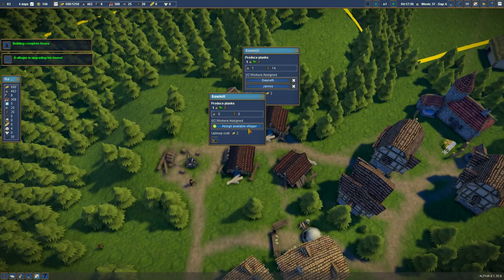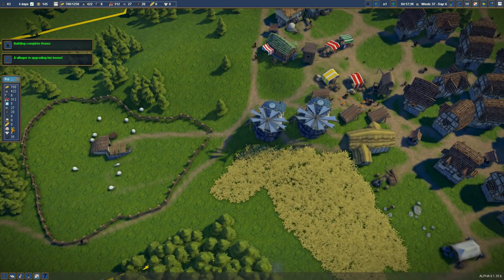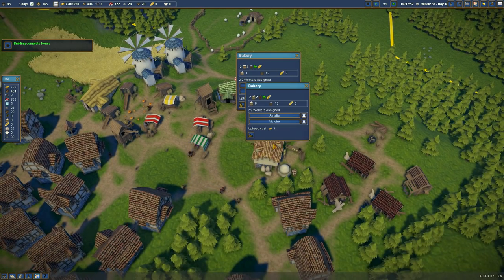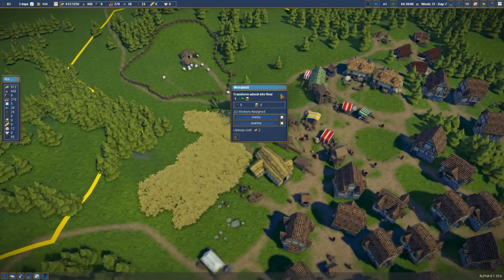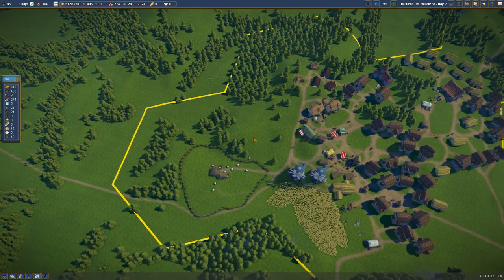We built the sawmills and definitely want to assign some people to work there. We have a huge unemployment problem we want to fix. The sheep are getting harvested which is lovely. We have a lot of wool but still not enough clothing. Wait - did I unassign it by accident? Yeah, I probably did - that explains a lot. We have no wheat so it's not a problem of not enough flour - we just don't have enough wheat, period. The idea is we'll clear this out and get some farms going here.